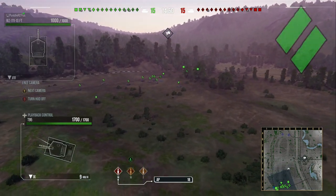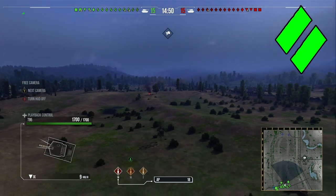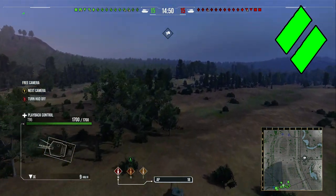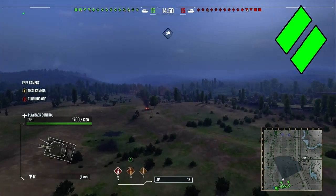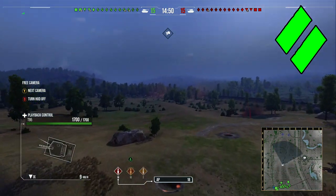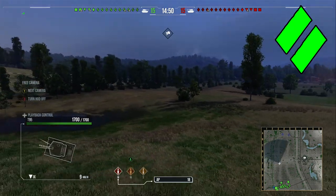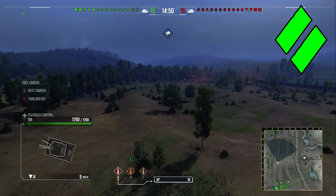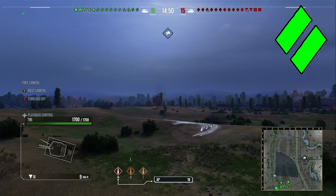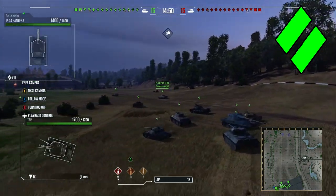Moving on to mediums - this map is great for mediums. There are all sorts of positions you can use: your gun depression, your speed, your spotting and view range to really have an amazing game. Although everyone goes on about light tanks being the best on this map, I genuinely think it's mediums, because they have the ability to spot and also have good DPM to out-trade opponents, and use hull-down positions with reasonable turrets to trade with heavies. Starting on the southern spawn, you've got quite a few options.